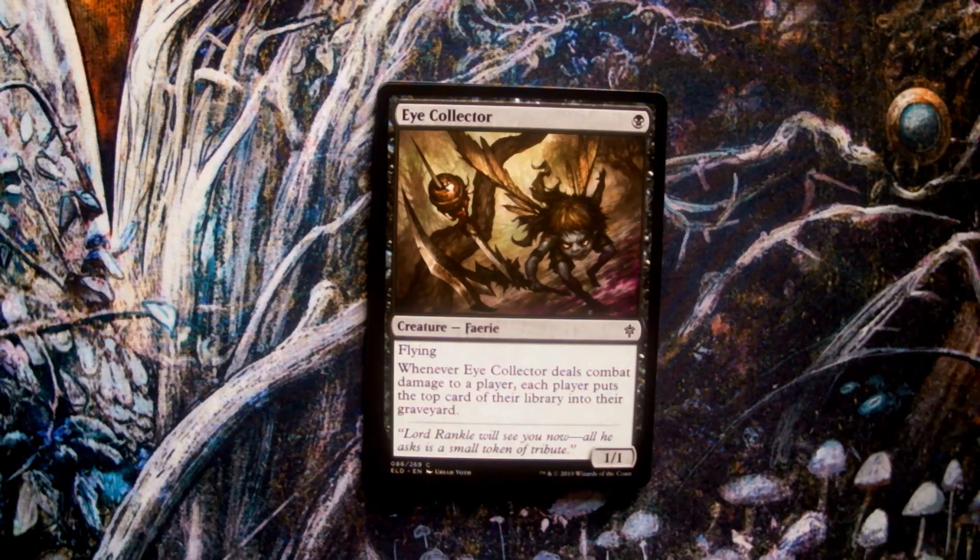Eye Collector, art by Uriah Voth. Unlike the blue cavalier fairies of the courts that steal and fence, or the roaming white-aligned fairies whose motives are often shrouded, the black-aligned fairies of the wilds prefer to conduct cruel and malicious pranks that often result in grievous bodily harm to their victims. The flavour text also makes reference to Rankle, the leader of these imps, himself modelled after the fairytale of Rumpelstiltskin.